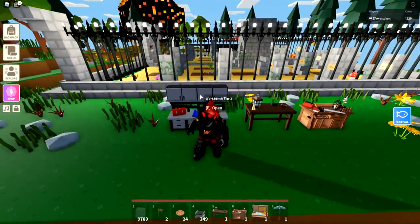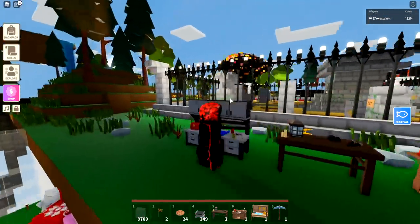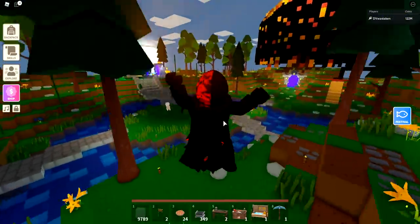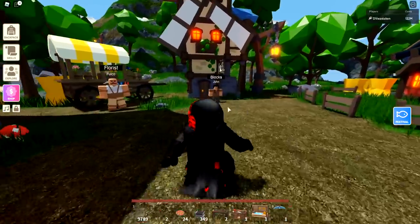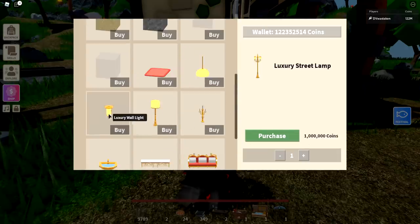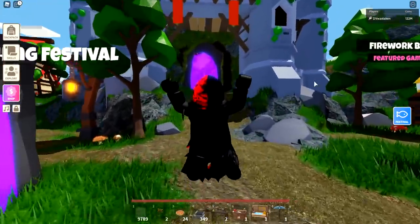The main three workbenches for making lights are going to be the standard workbench — you can make torches in tier one or two — and then you've got the lighting station, a game pass item, and the furniture workbench which also makes lights. There's also a third place: the blocks guy out at the hub. So if you're looking for pricier lights you don't have to craft, you can come to the hub and talk to John the blocks guy. We'll also show off the most expensive light at a million coins and whether it's worth it.